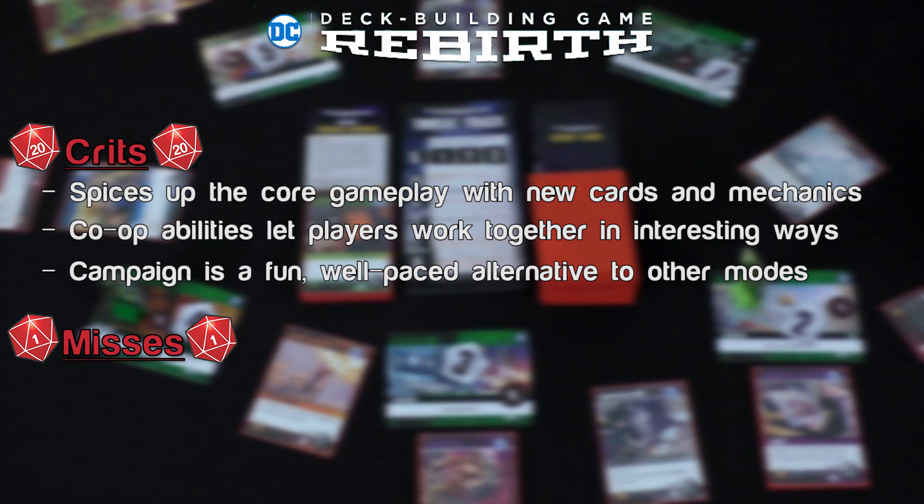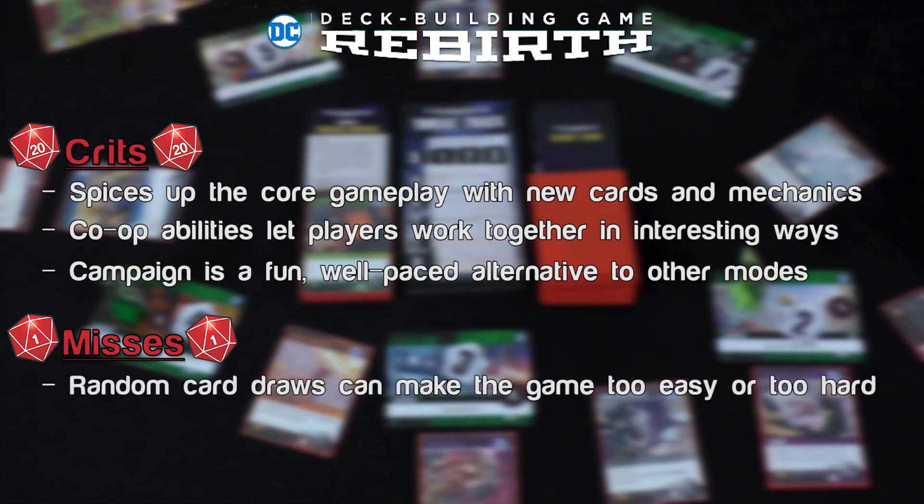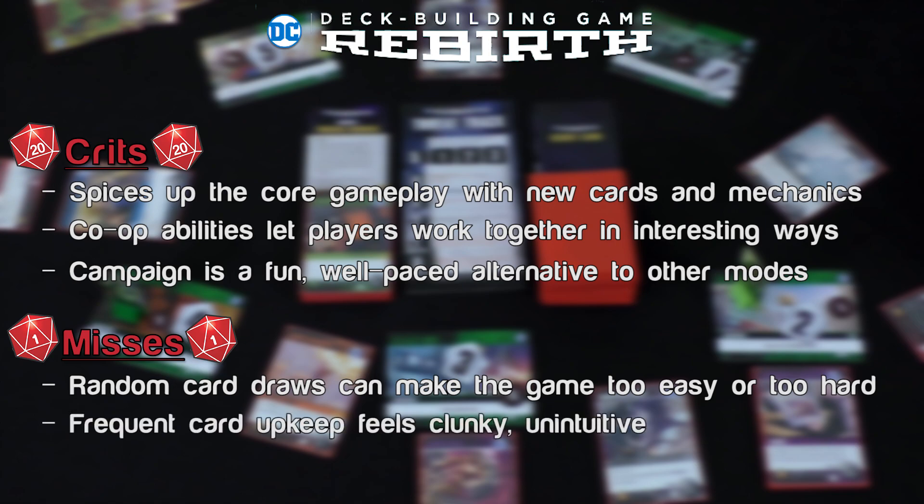Look out, here come the misses. This still uses a lot of the basic tenets from the original DC Deck Building line, which means the crits and misses from that game still apply. The big one in particular to watch out for is the randomness — sometimes depending on what villains pop out or what cards do or don't pop out, you could have a much longer game and a much harder time. Because this game adds locations as well as different slots for lineups and cards moving left or right depending on the villains and heroes, it's a bit more complicated and kind of hard to keep track of everything to make sure you do everything in the right step order.